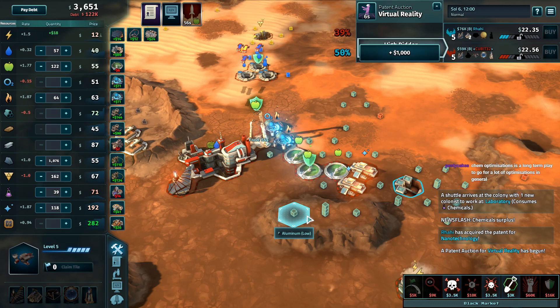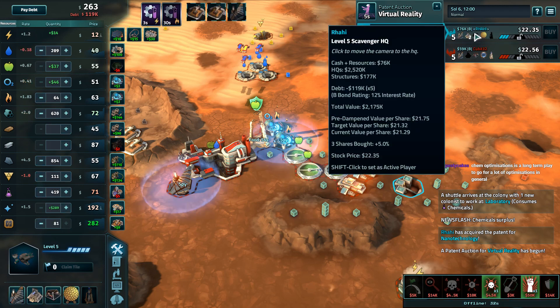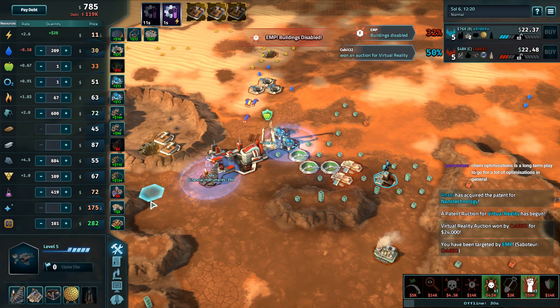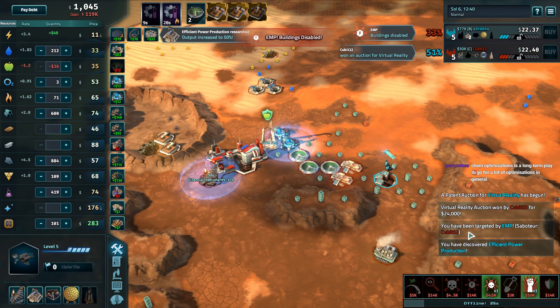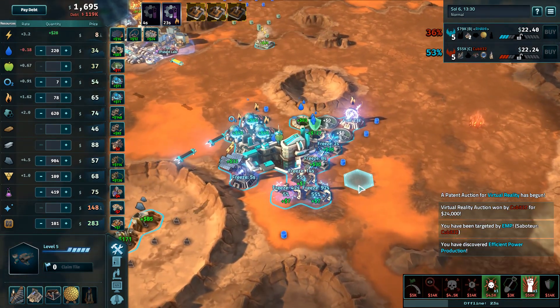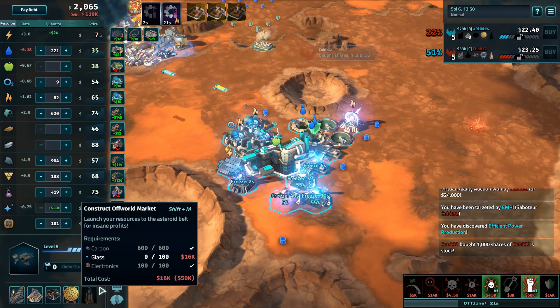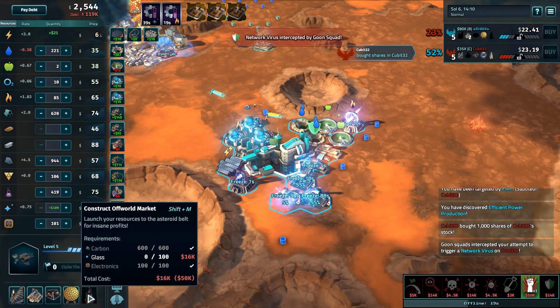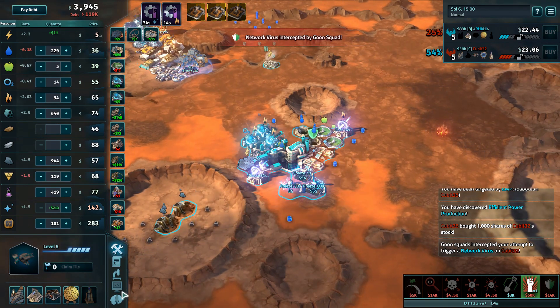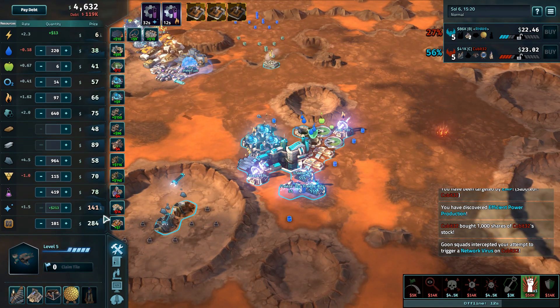Chemical optimizations are a long-term play to go into optimizations in general, but Rahi just has so many chems right now — I think I would have liked to focus on different optimizations first. Virtual reality going to Rahi for 24k. We do have some freezes back again on Rahi's base. How much does it cost Rahi to put up an off-world market? 50k. I'd like to see her move into that off-world market, especially with thinking machines, and it looks like she's getting ready to do that.